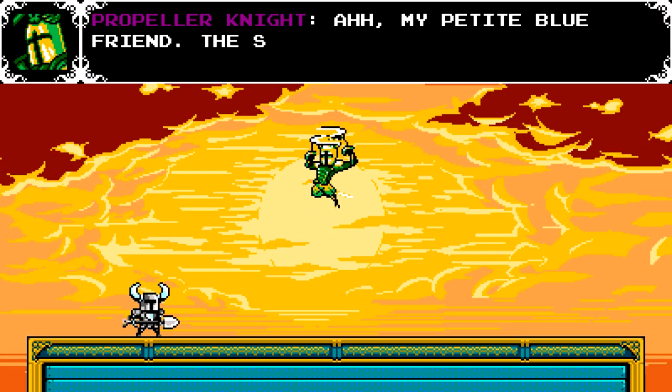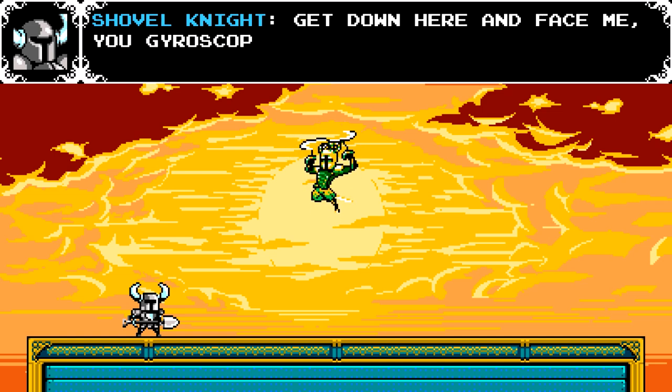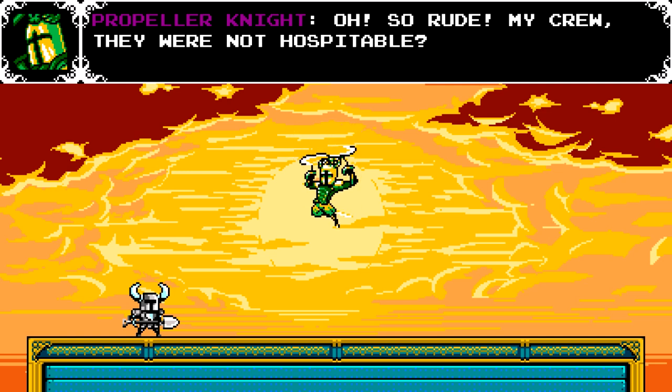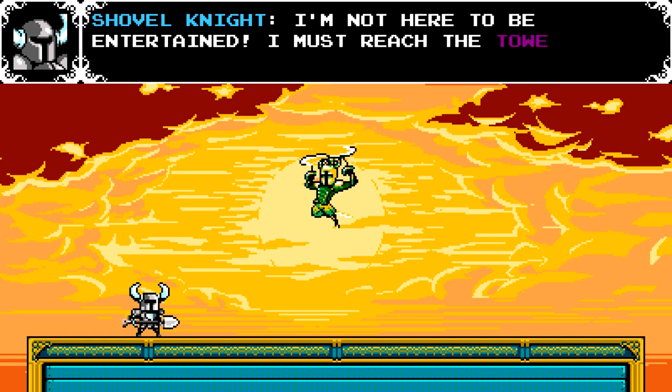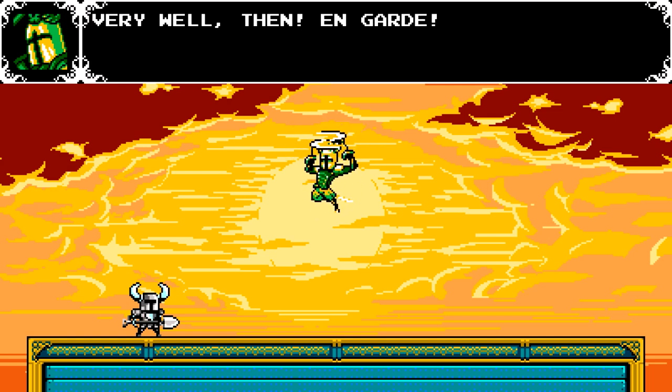Here it is. My petite blue friend. I'm not petite — look at how strong I am, and I'm not even blue right now. You're color blind — you're just blind in general. The sunset is beautiful. You can't see it, so how would you know? It's midnight. Get down here and face me, you gyroscopic jester. So rude. My crew — they were not hospitable? My ship — it was not magnificent? I'm not here to be entertained. I must reach the Tower of Fate. All business, no pleasure. Such a shame. Very well then — en garde.